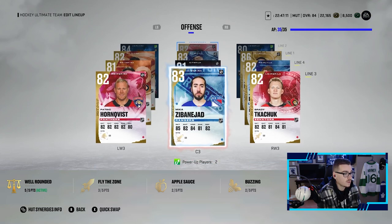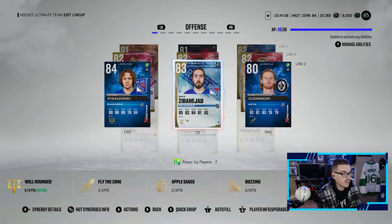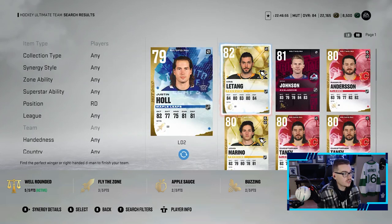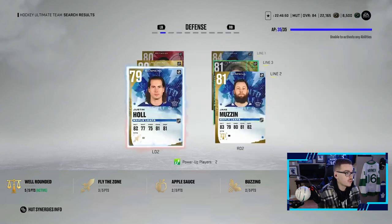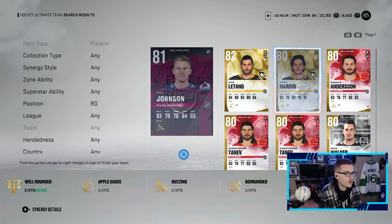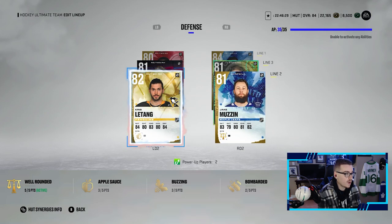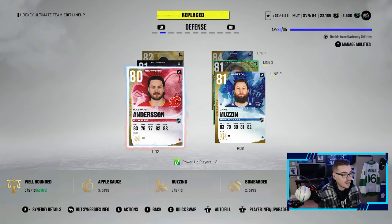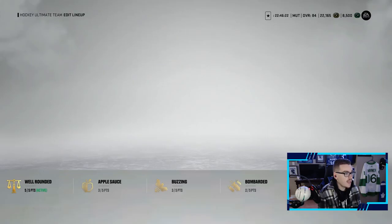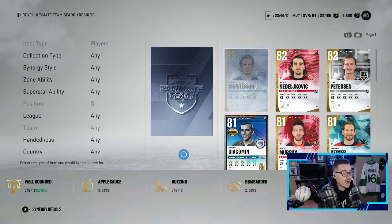We're actually going to put Pedersen on the first line and throw Monaghan down to the third. The second line is looking like Zabinajad, Panarin, and Kyle Connor. Adrian Kempe is coming out for Mika Zabinajad - our center core is looking amazing. As much as I love my Justin Hall and Jake Muzzin pairing, Chris Letang is coming in for Justin Hall - so it's Letang and Muzzin. John Marino is coming out for Eric Johnson - a plus one overall upgrade - so it's Eric Johnson and Sammy Vadden on that last pairing. We're throwing Letang up with Hedman.